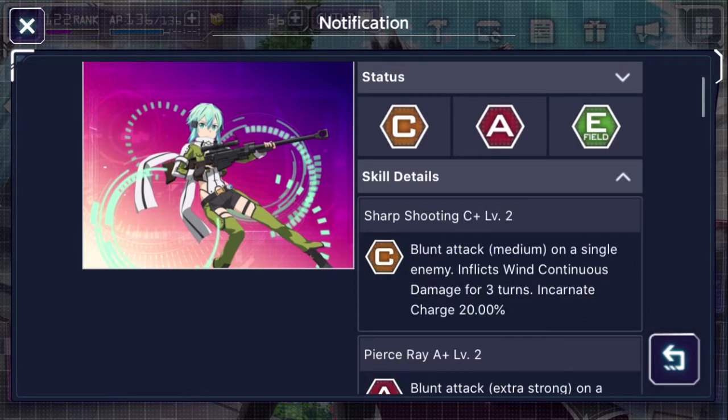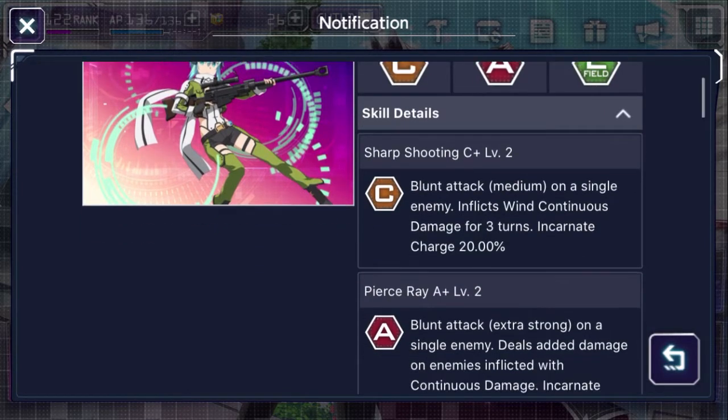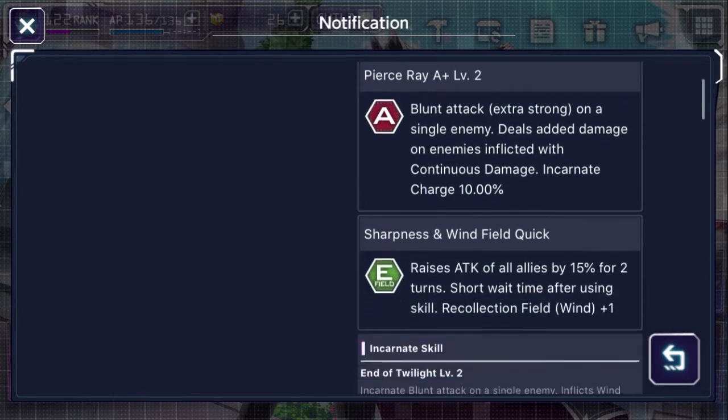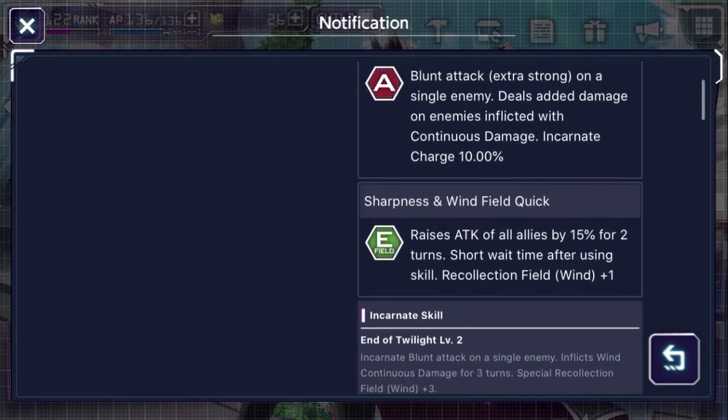Her kit is mainly the same: blunt attack, medium pierce ray A, which is a blunt attack extra strong on a single enemy, deals damage on enemies inflicted with continuous damage. This means it could be a good combo to use Renry and her, but she is mainly going to be a support unit.